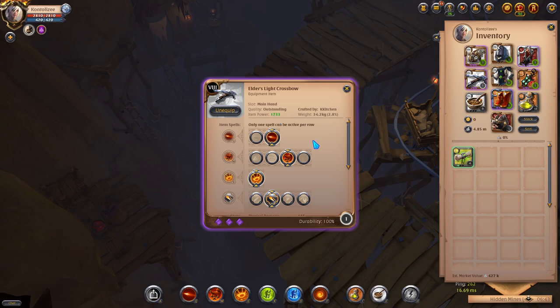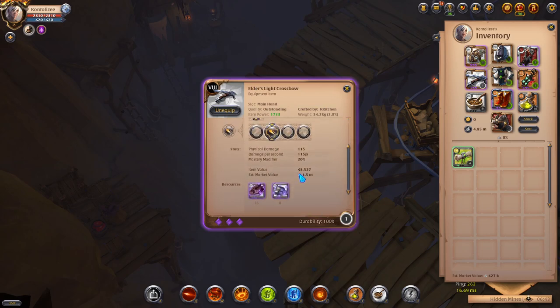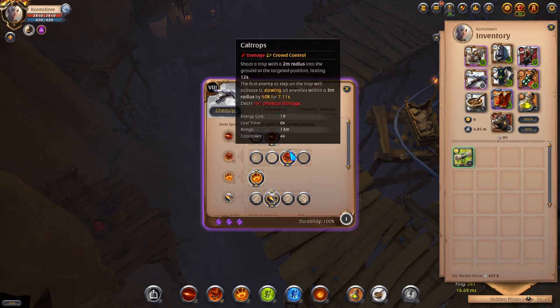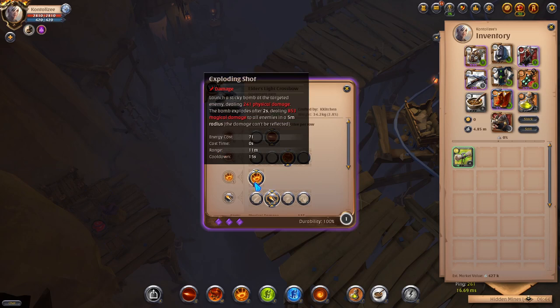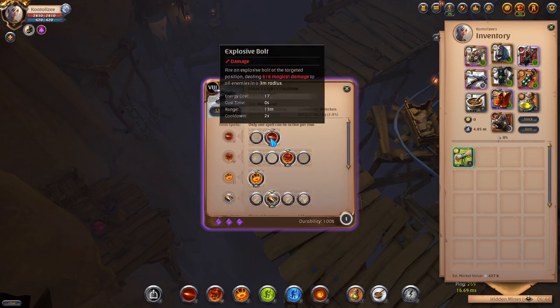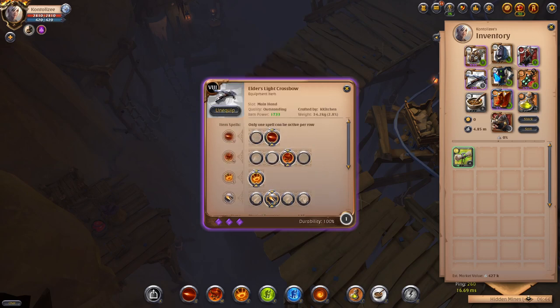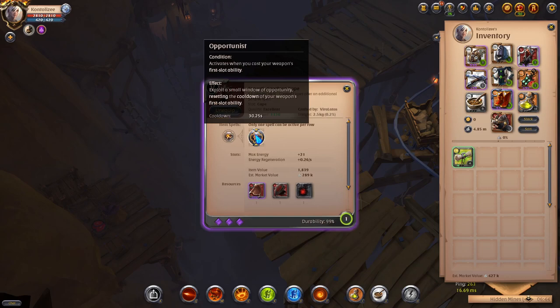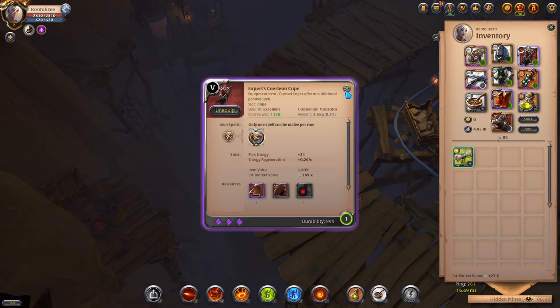I'm getting 1700 item power — really high — giving 600 magical damage from Q alone. For skills: Q is Explosive Bolt, W is Caltrops, E is Exploding Shot. For passive, I use Well Prepared because I use a lot of Explosive Bolts.